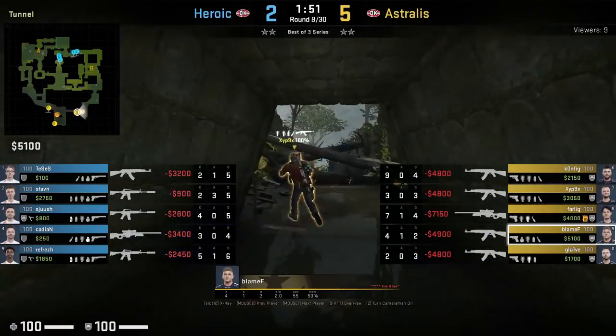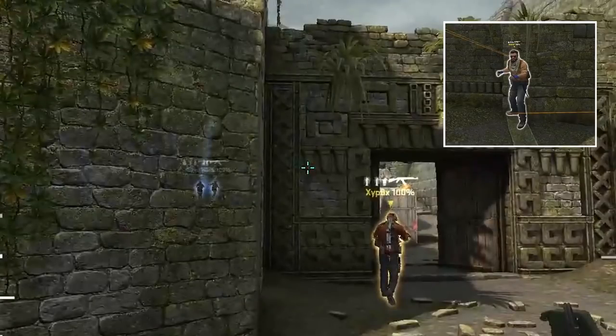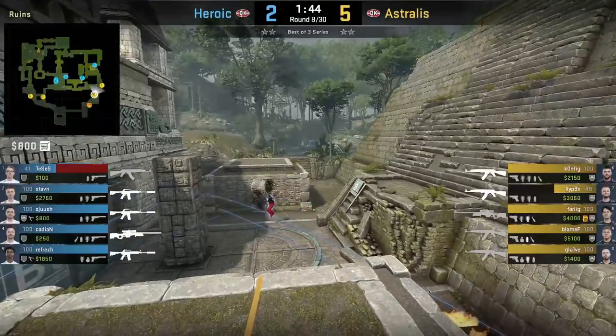At the start of the round, Blame-F throws entry flashes for Zyphpex rushing up banana. He stands back wall on the stone, aims at the bottom of this thing, then jump throws. The flash blinds Tesis, assisting the kill for Zyphpex.